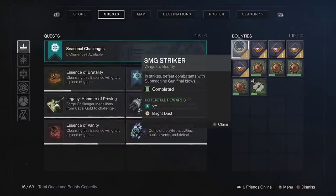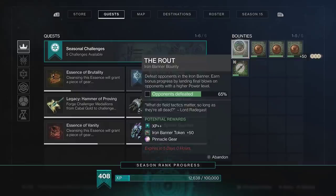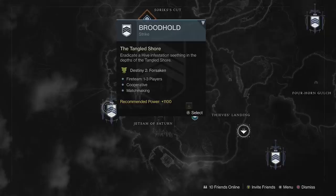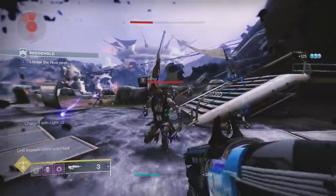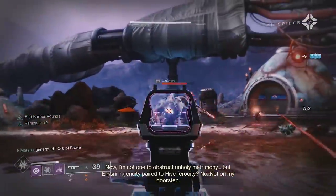Once you finish those up, go to orbit, pop your bounties, and buy some more. Continue running these inside the Corrupted Strike on your own, and you'll get 50 Bright Dust per run. If for whatever reason the enemy bounties change, I would recommend loading into the Brood Hold Strike, as there are tons of Scorn and Hive as you load in, Fallen in the second room of the Strike, and Cabal in Sorak's Cut.